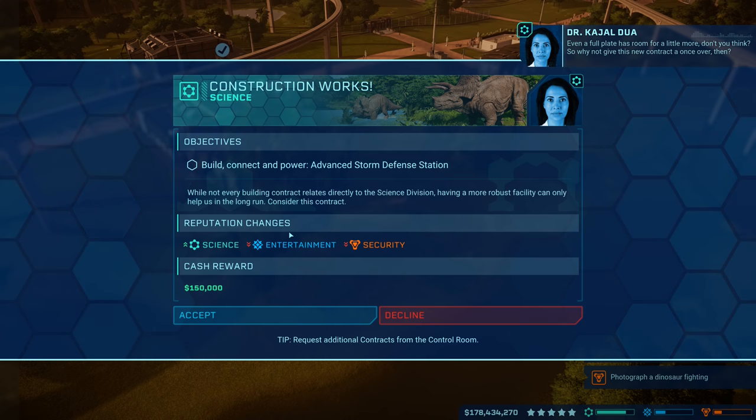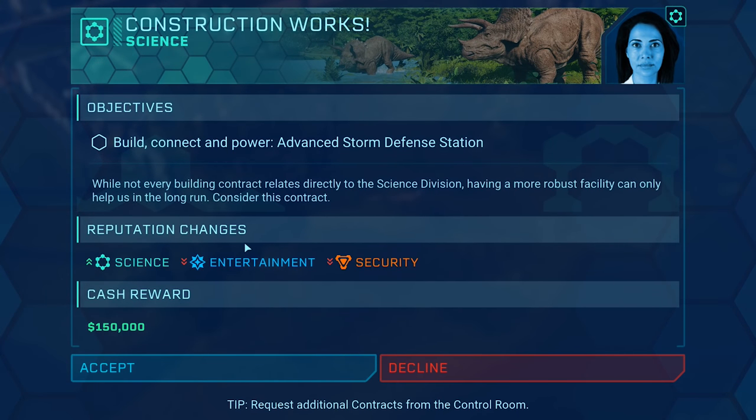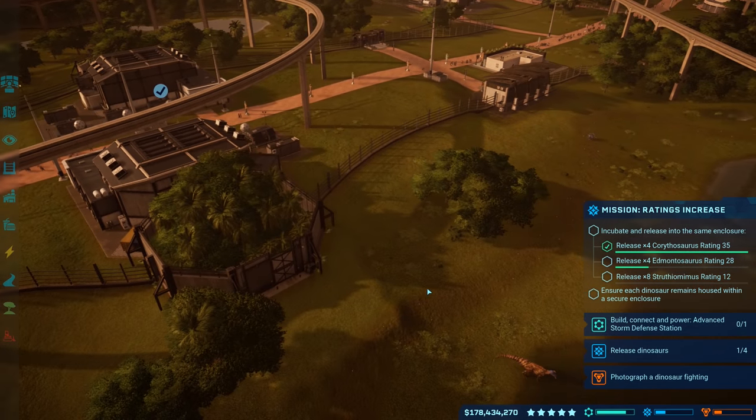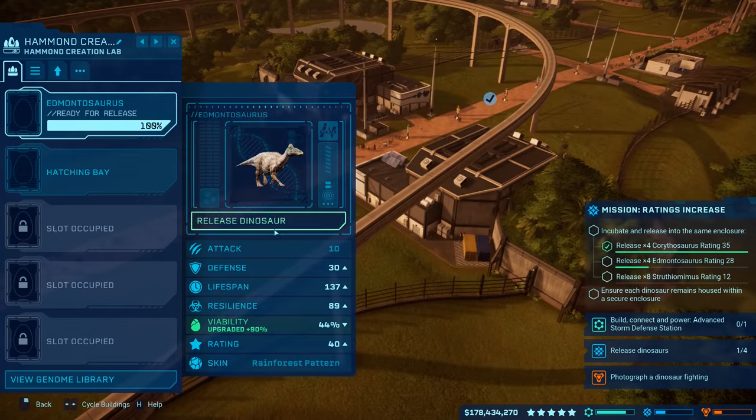Of course a full plate has room for a little more, don't you think? So why not give this new contractor a once-over — build, connect, and power an Advanced Storm Defense Station. We just unlocked that so might as well, right? Anyways, except I don't know where we'll put it, maybe like right here next to these Hammonds or something like that.